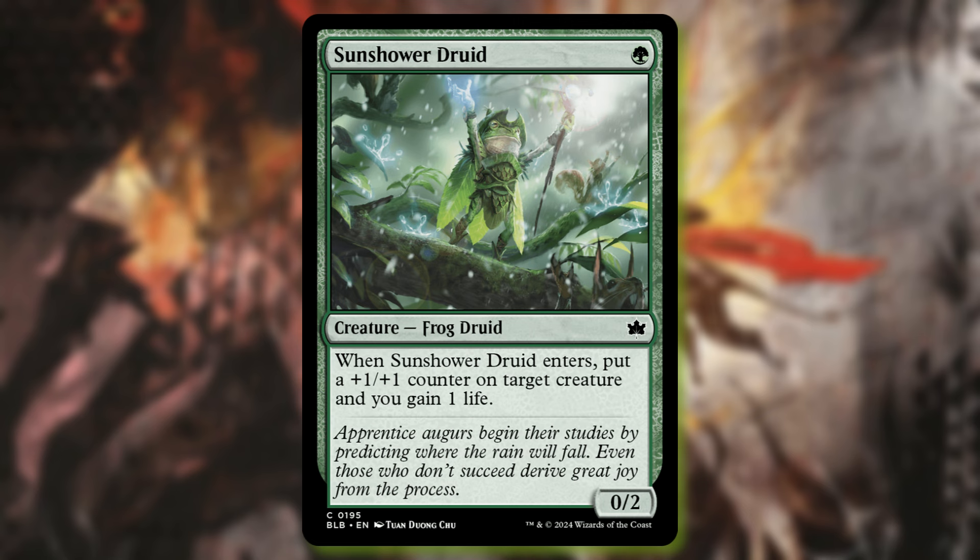Sunshower Druid is one green creature — Frog Druid. When it enters, put a plus one plus one counter on target creature and you gain one life. Nothing extraordinary but not terrible either, especially in drafting and sealed. It's pretty powerful in terms of what it can do for you if you're playing at a lower power level like you might be in sealed.